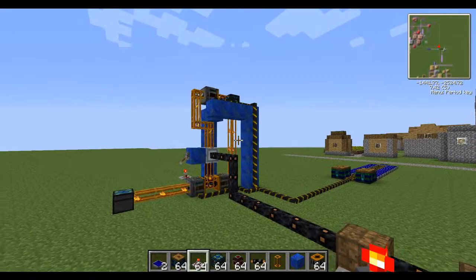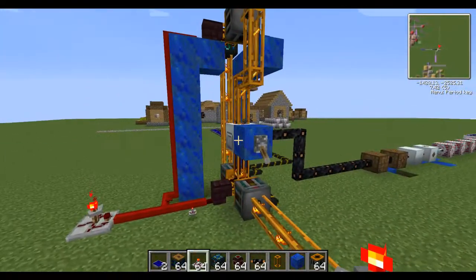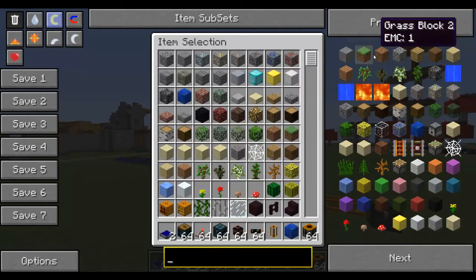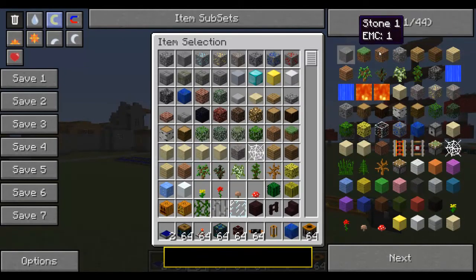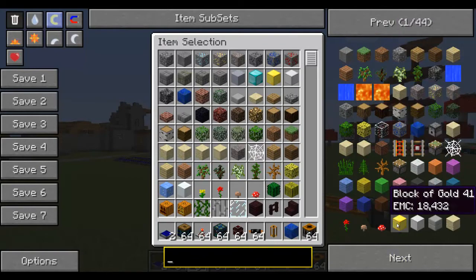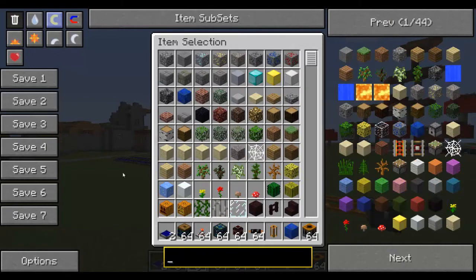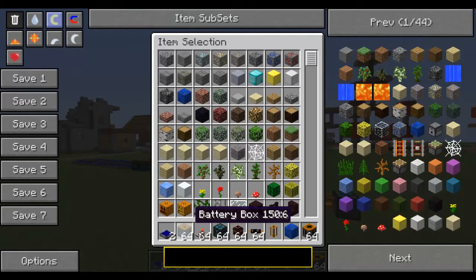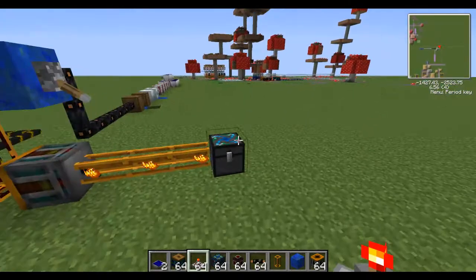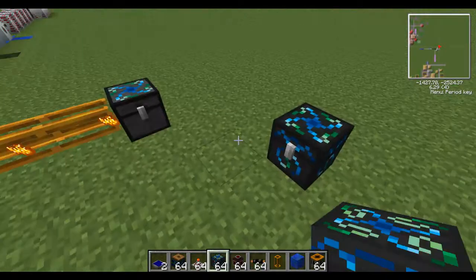So this is my infinite EMC generator. EMC is the value of every item — dirt is one, stone is one, cobble is one, gold block is 18,000 for 32. Each item in the new Tekkit update will tell you exactly how much EMC each thing is worth. Now instead of using the energy condenser here,